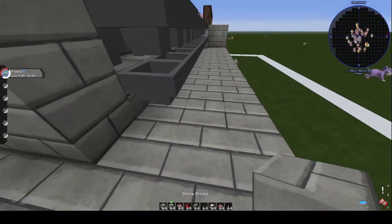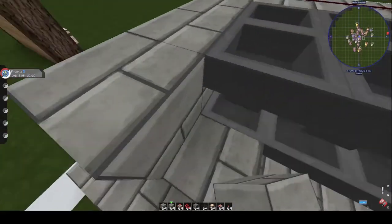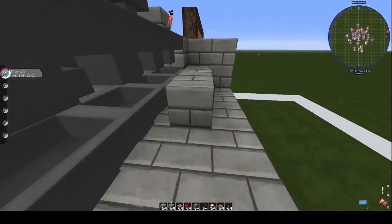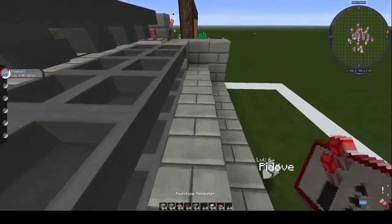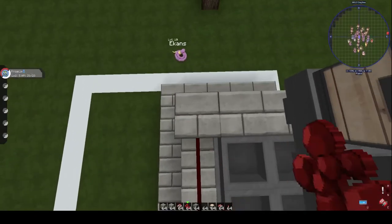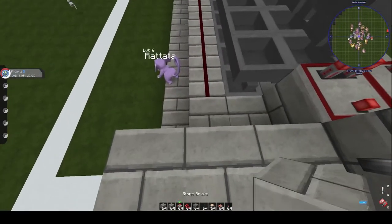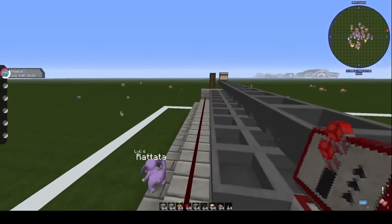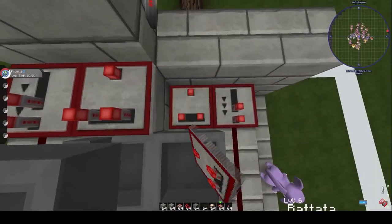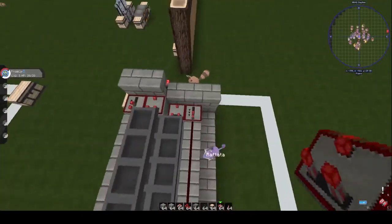You also need the redstone going here as well. Place the stone blocks here, remove that stone block, put the redstone here. You don't have to worry about powering the redstone itself — it doesn't really matter as long as it's all powered, you don't need to put redstone underneath. Place the redstone repeater like that, the comparator facing that way, and that should be good.